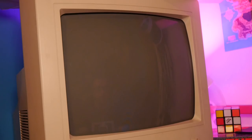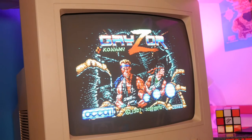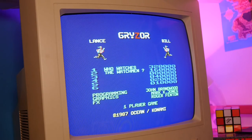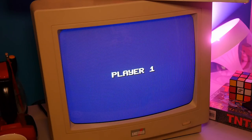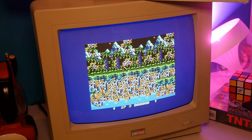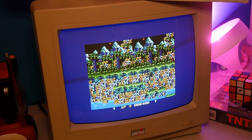Upon loading the main presentation, you are presented with our mercenaries Lance and Bill, and reminded that this is an Ocean game licensed from Konami. We're also presented with the programmers' names, which is nice. If you have a 128k machine, you can then choose to have either in-game music or sound effects. You can't have both unfortunately, and it feels more right to just go with the sound effects, which is what 64k owners are stuck with whether they like it or not.